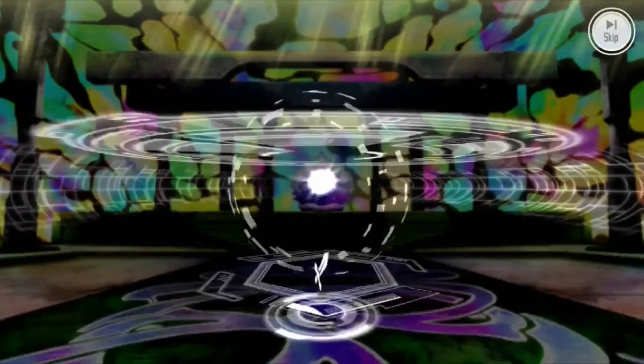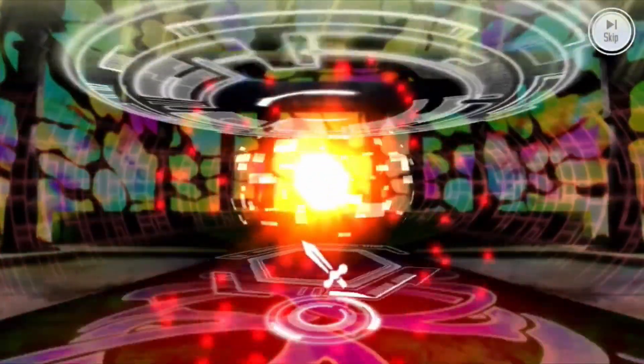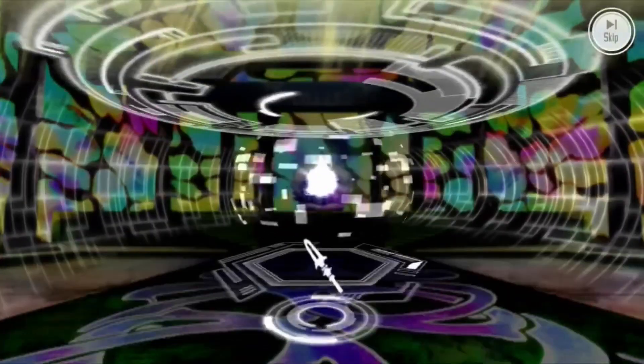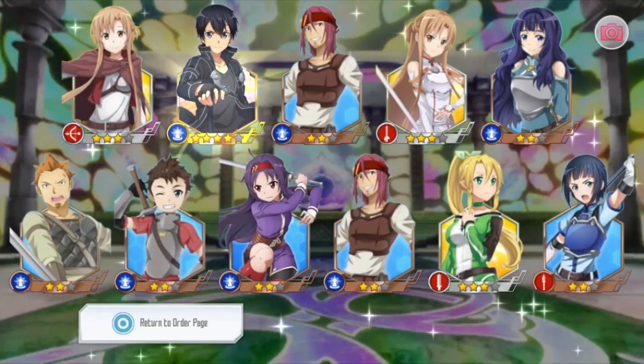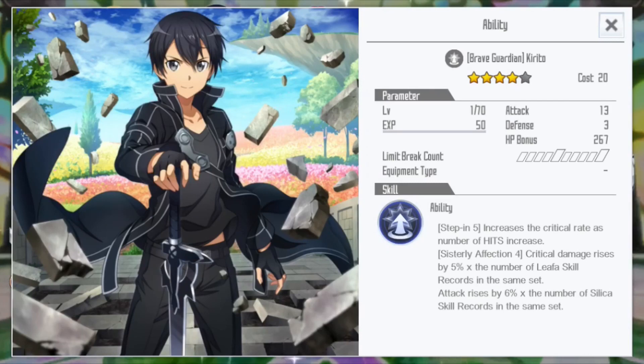A sword — maybe this one, please. Come on. Yui, Yui, Yui. Leafa. Why not the cool Forceman Kirito? A spear — and we know Kirito doesn't have a spear skill, so no thank you. We got at least one four-star and that is good.